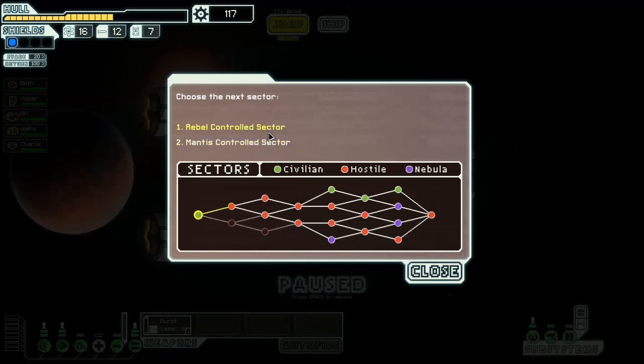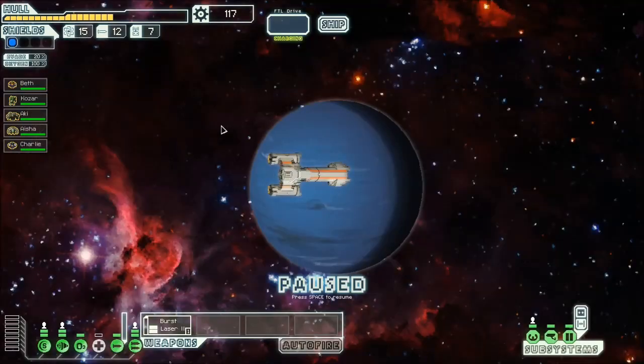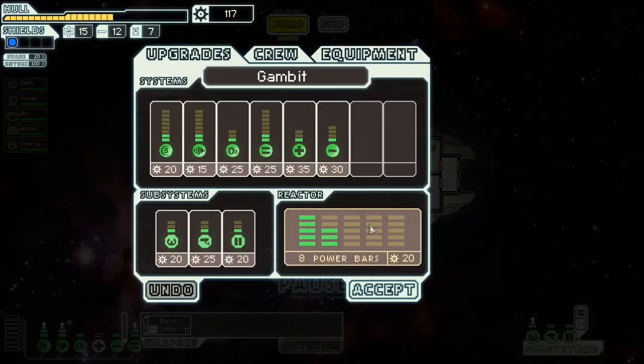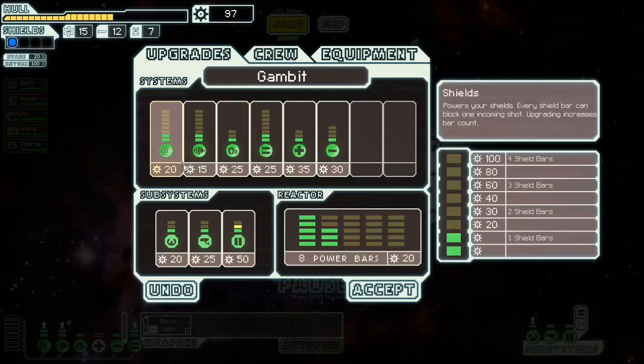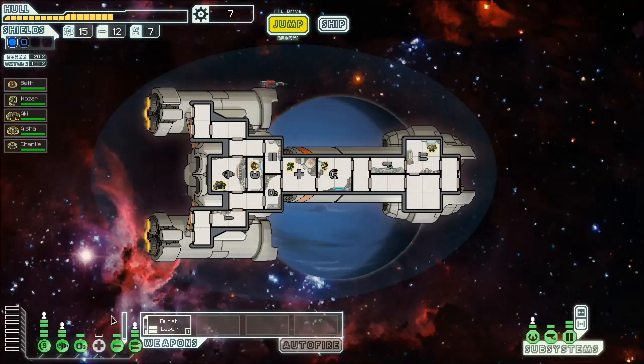Mantis or Rebel - that is a ton of red. I like it. I know some people are like, oh, red sectors. But no, that's good for me. I will take it. I'm going to go for the one that has the live ships in here. We're going to upgrade our doors as I tend to like to do early on. And we're going to play this defensively, especially since we could be getting boarded by Mantis.